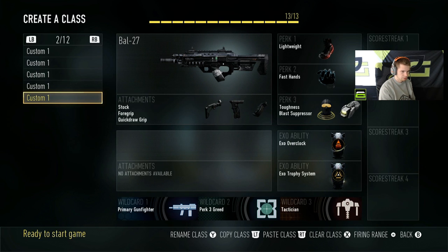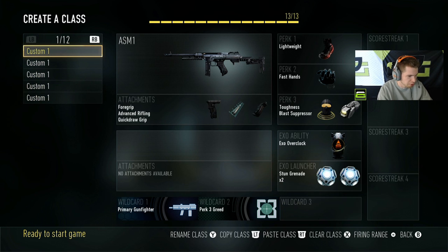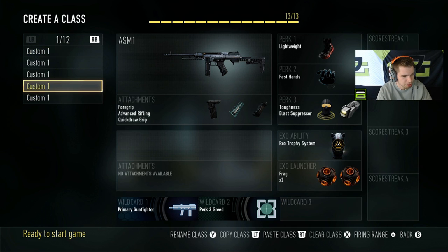Those are basically my classes for all the game types. This is a really short video, but honestly there's not much else I use. At this point in this game, just play smart, be in the right spot, shoot the guy in front of you — that's all there is to it. Hopefully you guys enjoyed this. I don't really want to give too much strategy away, but those are my class setups. You won't see me at a tournament using anything other than this stuff.